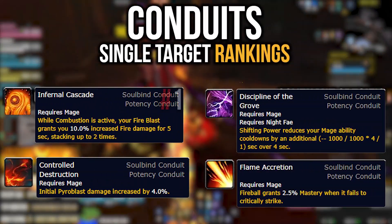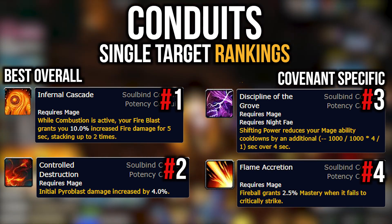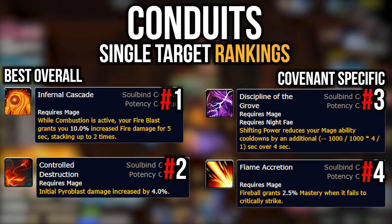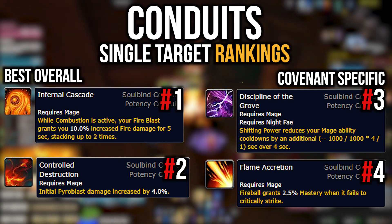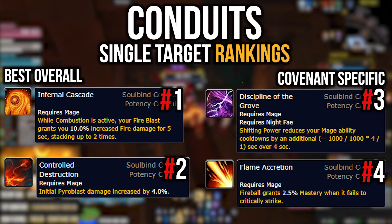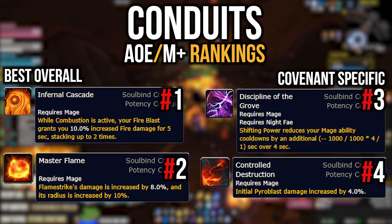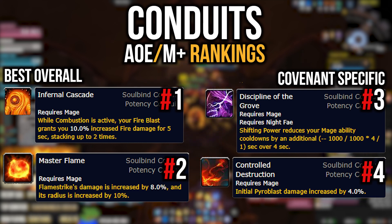Moving on to conduits — it's important to note these are all assuming equal item level. If you drop a higher item level Flame Accretion and have a lower level Infernal Cascade, it might be a DPS gain to use the higher ranked one. Always sim yourself when you get upgrades. For single target: Infernal Cascade is the number one priority, followed by Control Destruction, then your covenant-specific conduit, then Flame Accretion. For AoE: Infernal Cascade remains best, followed by Master of Flame, then your covenant conduit, then Control Destruction and Flame Accretion.